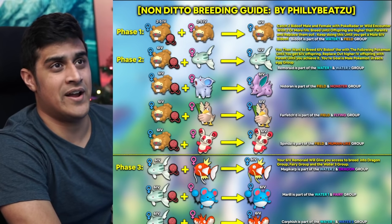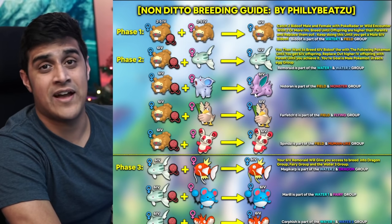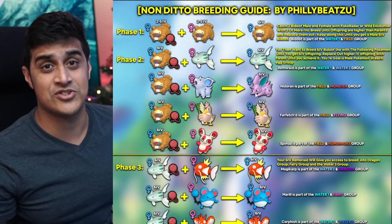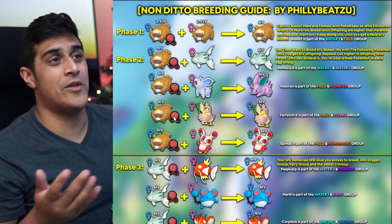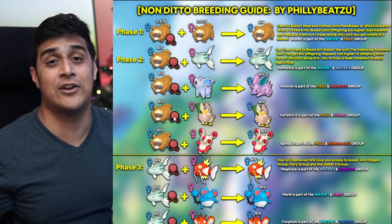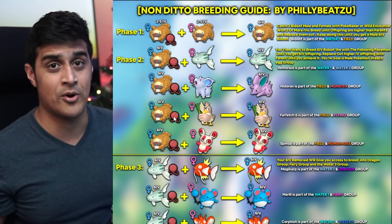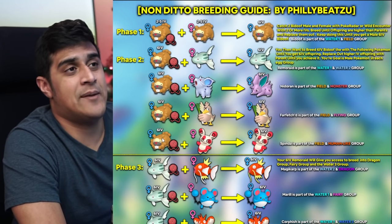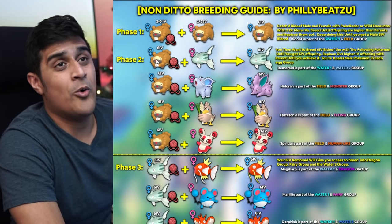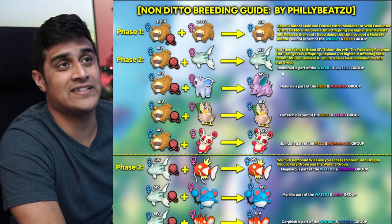From Phase 2, take the same 6 IV Bidoof and breed it with a Nidoran — since Nidoran is in the Field and Monster groups, you'll eventually get a 5 to 6 IV male Nidoran that can breed with Charmander, Bulbasaur, Squirtle, and many others in the Monster group. Next, breed the Bidoof with a Farfetch'd — Farfetch'd shares the Field group with Bidoof and also has Flying, giving you access to all Flying egg group Pokemon. Then breed your 6 IV Bidoof with a Spinda, which gives you access to the Human-like group. Your 6 IV Bidoof essentially unlocks Water 2, Monster, Flying, and Human-like egg groups.